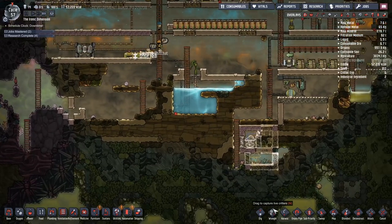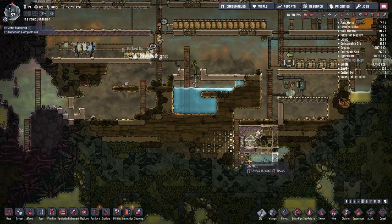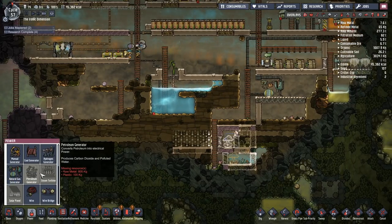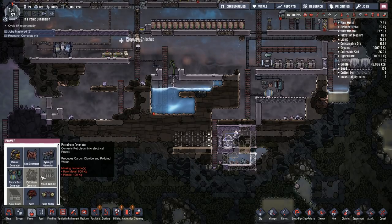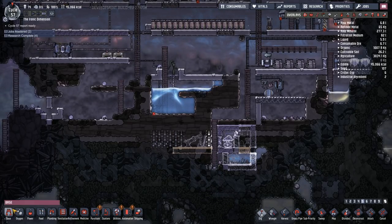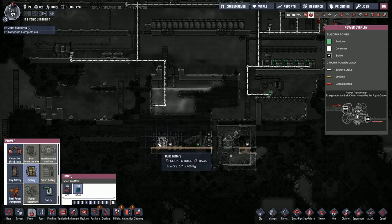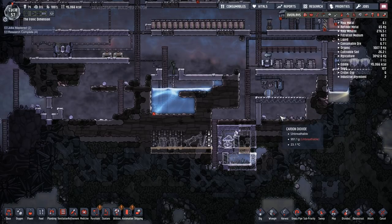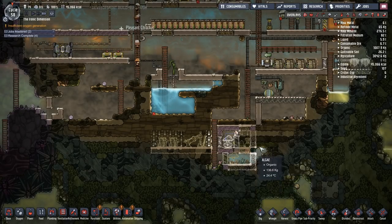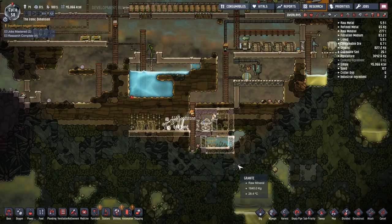We're going to have another power system here — a hydrogen generator — right over here, with batteries down here too. There is a way to set this up so you're only taking excess power from the system. I haven't toyed around with that too much. My main concern when I set these up is I don't want them to ever run out of power — I just want them to run indefinitely.